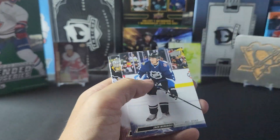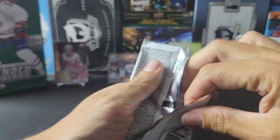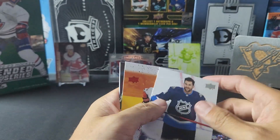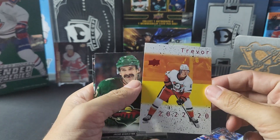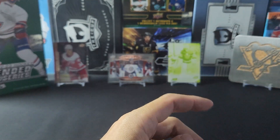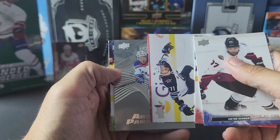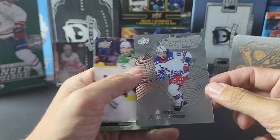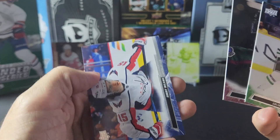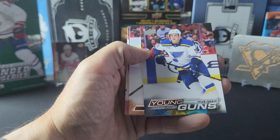We've got a Max Domi retro. We've got a Zegras. We've got another Smooth Grooves and it is of Artemi Panarin — again, I think I'm going to go for this set, I like them. Miller, Nemeth, and Milano. And then we've got another Young Guns — Tyler Tucker.